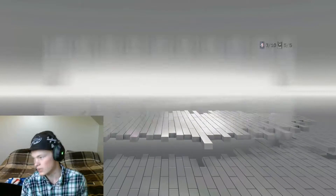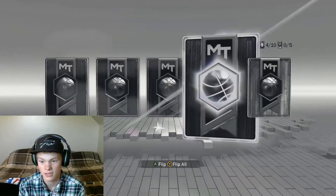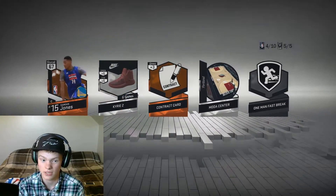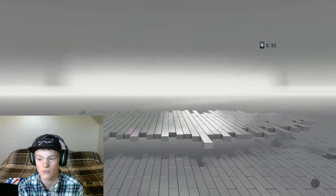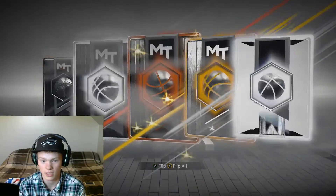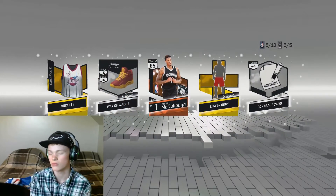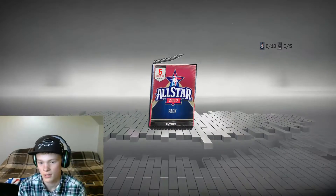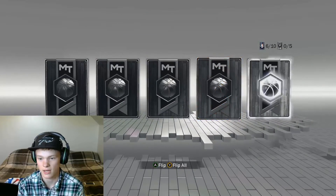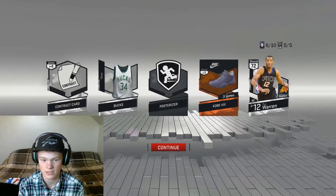The second bundle is on fire — kind of. We pulled the ruby but it's gotta get a little more fire than that. We're gonna get Damian Jones, 67 overall. Come on, give me something good. We're getting a rocket stretch — I'd like that gold to be a player, but I guess that's okay.